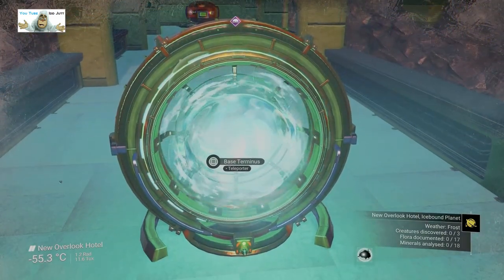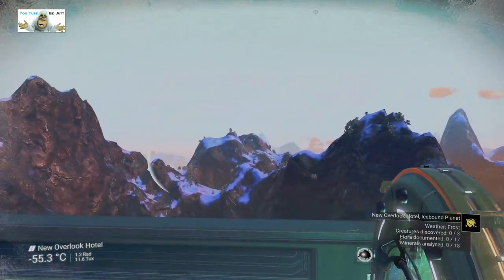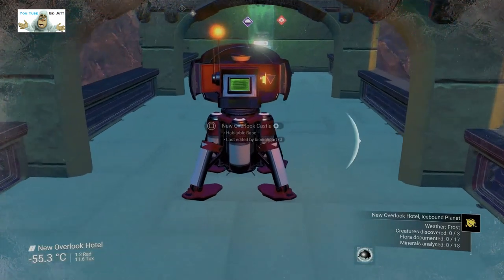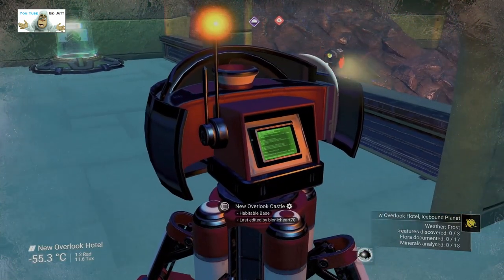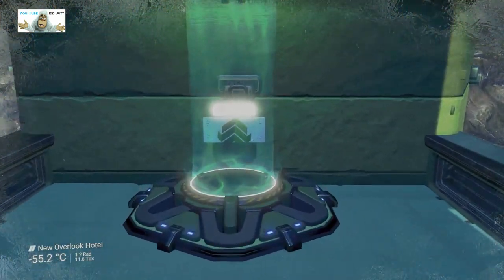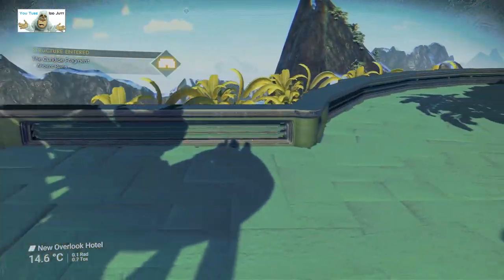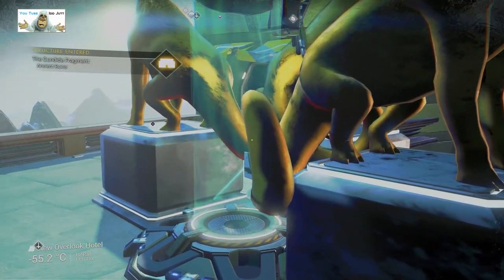So first we got a kind of shrunk base terminus — definitely shrunk. It's smaller than I am; I can see over the top. That's good. While we're here we have the base computer, so we are going to grab the coordinates. Won't be long. As you can see it's early by bionic chart. Okay, that's that. We are going up this teleport as it's the only thing here.